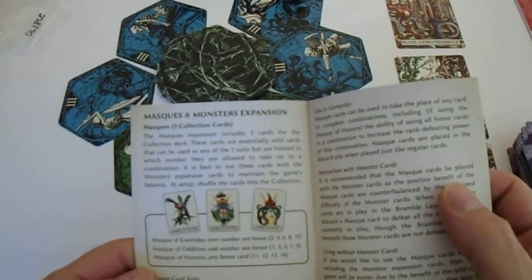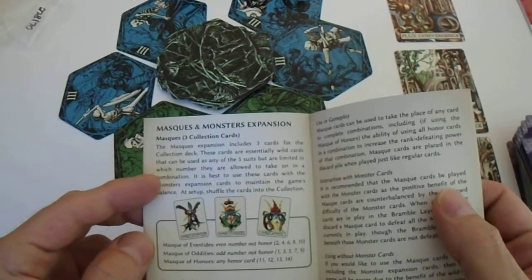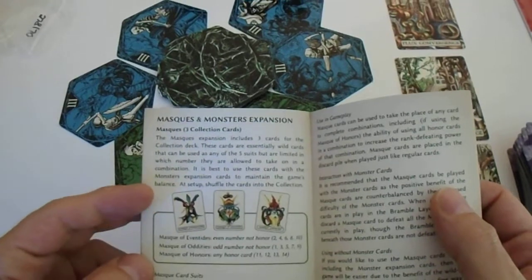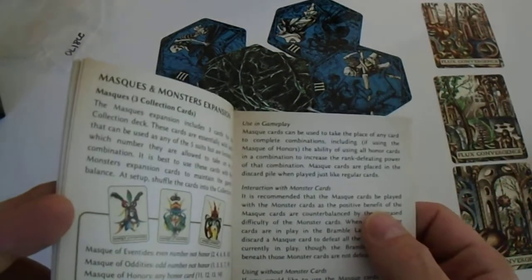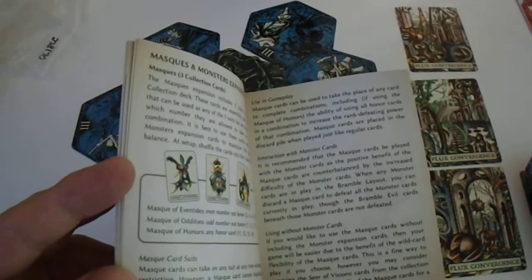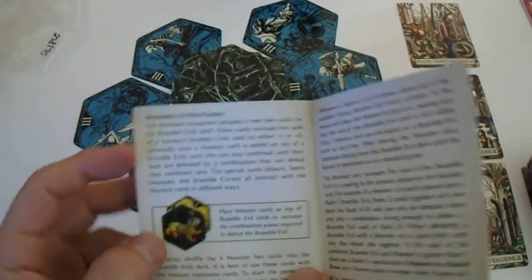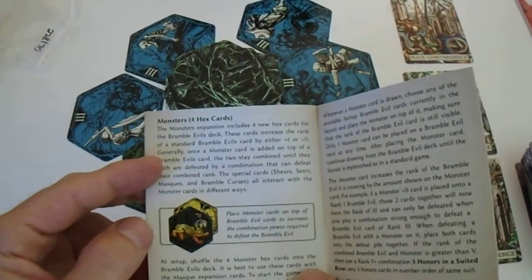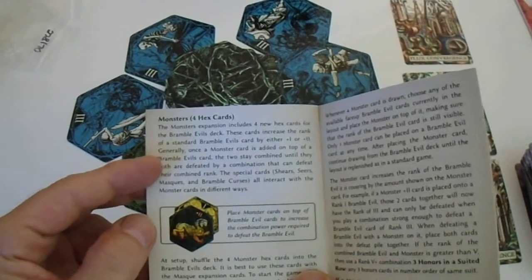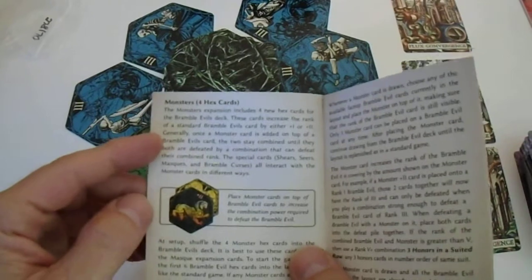In the Masks and Monsters expansion, the masks are wild cards. The monster cards interact with the bramble evil cards. Monster cards increase the rank of a standard bramble evil card by either one or two. So if you have a level 5, it becomes level 7.